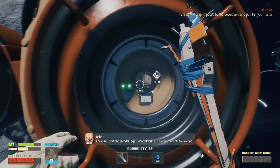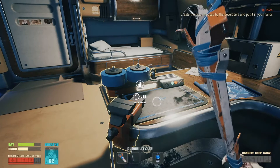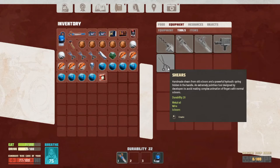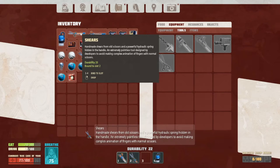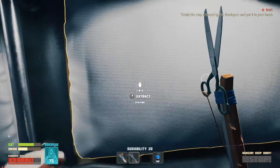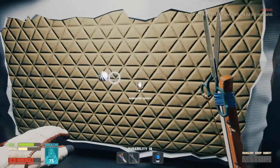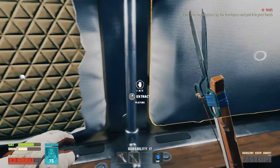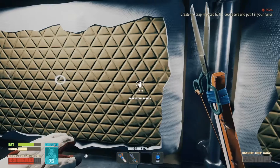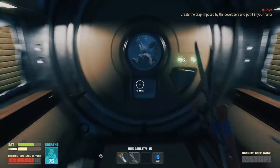An in-game character says: 'I have a big bust and slender legs - I wanted you to know and motivate you to save me.' We should be able to make the shears now too - yeah we can! Alright, let's put those in slot two. Let's go see - I don't know if we really want to extract everything. We get an 'exhausted supply' notice. That just gave us some fabric. I don't really know that we should have been tearing up our thing in there, but we did it. Let's go see what we can get with these shears now.